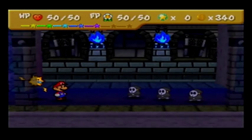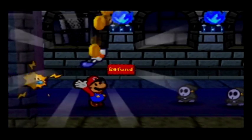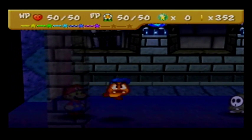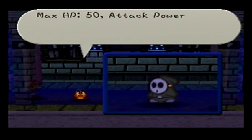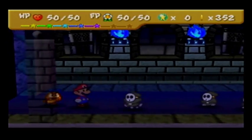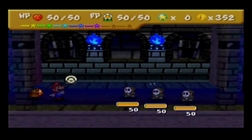Oh no — I didn't do my badges yet! You get to fight three Anti-Guys. To start, we're gonna put on some Repel Gel. This is an Anti-Guy — his attacks are so intense, he's also called Deadly Guy. Max HP 50, Attack Power 10, Defense Power 0. His attack power is 12 when he does an acrobatic attack, so dodge it. This guy is for real. This is where Repel Gel is really helpful.